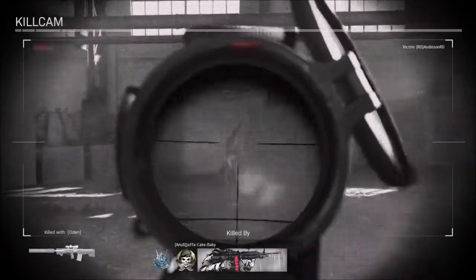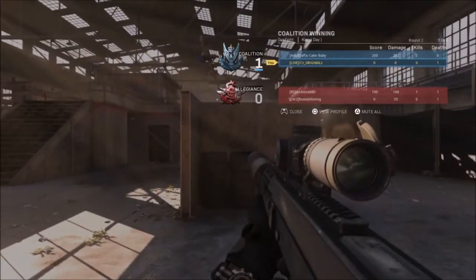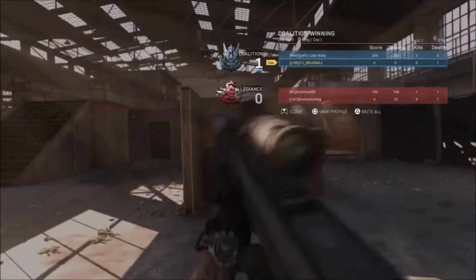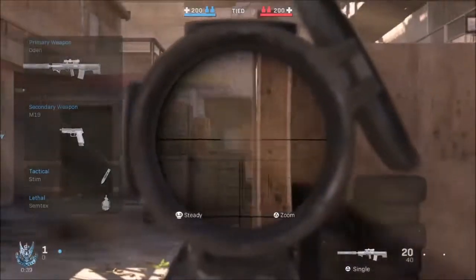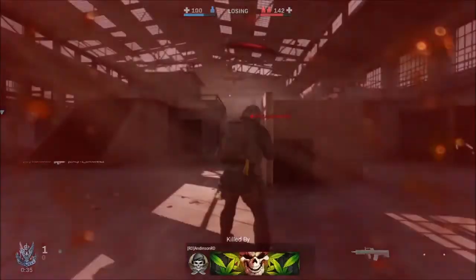The first muzzle we're going to look at today is the flash guard. It suppresses the flash of your weapon to help keep your target visible and your position concealed. There is only one pro and one con: the pro is muzzle flash concealment, and the con is that aim down sight speed is reduced.